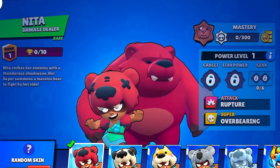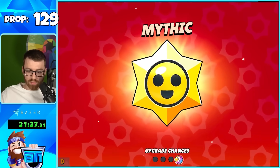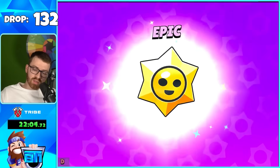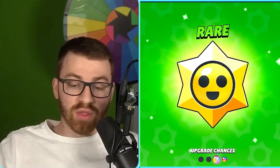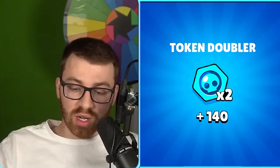We got 20 credits — credits seem to be a little rare, we haven't gotten too many yet. Mythic is back, and we got another pin! Epic chance — Epic brawler! 2,000 token doublers — I still can't get over that, it's so good for progressing the Brawl Pass.